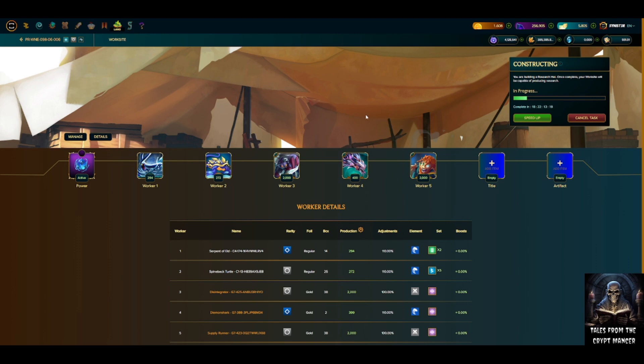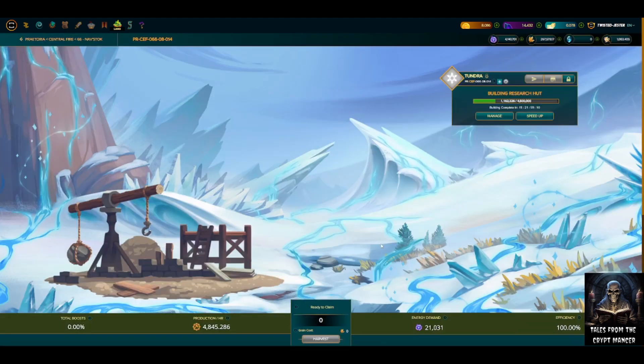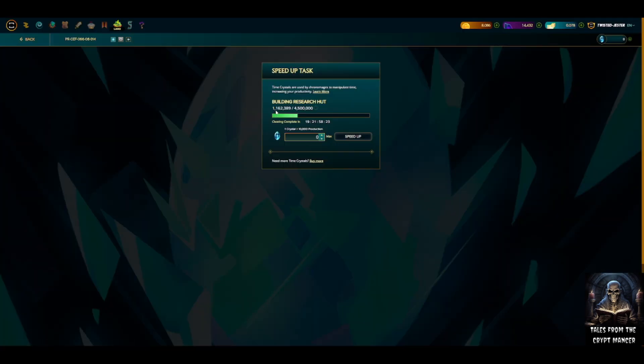Let me bring up that other plot. We're in my other tract — I'll show you plot 14, where I also edited workers mid-stream to add a neutral clearing team. It's set to clear in 19 days, 21 hours. Going to manage, I can see the neutral cards added: Gargoya Lion, War Chang, Tower Griffon, Cube, and Alvin Mystic. That sped up the time for this particular plot.